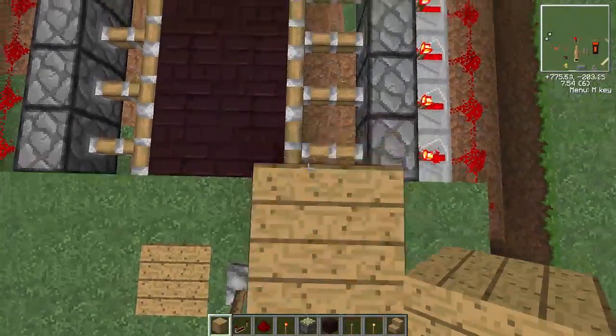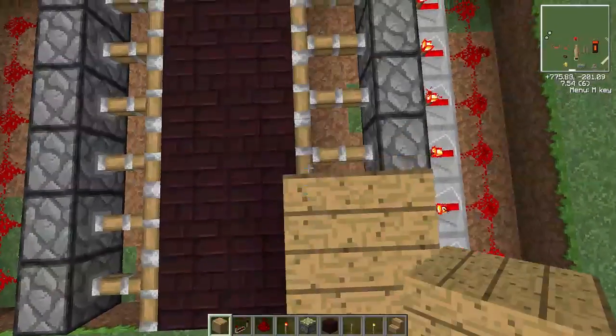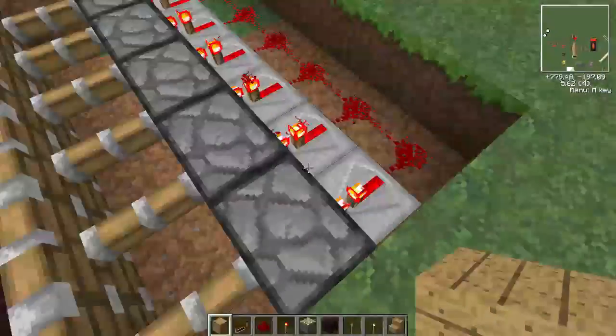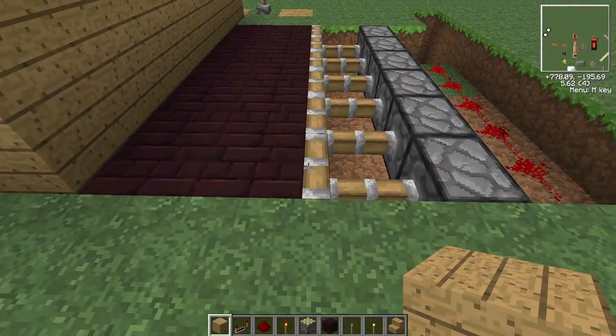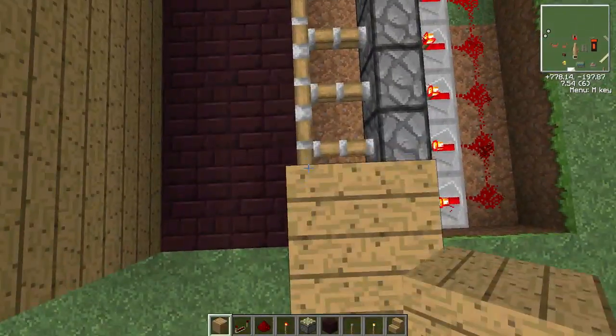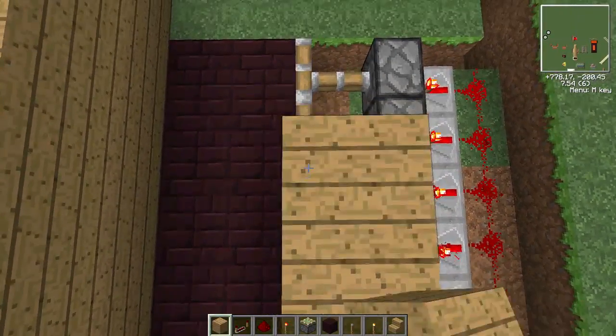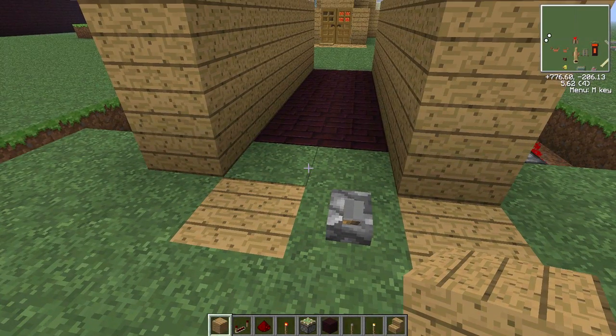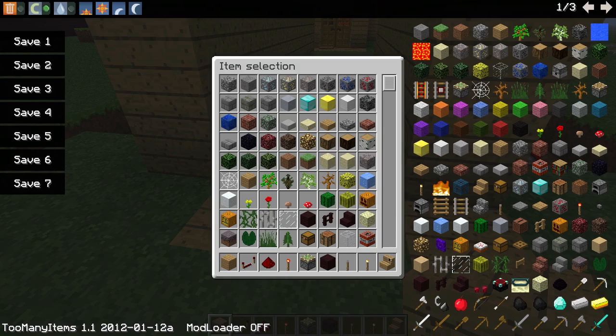What I've done is just build a three-high wall like this. And once you've done this, you can just design it however you want it to look.